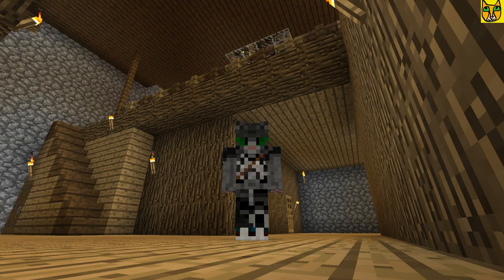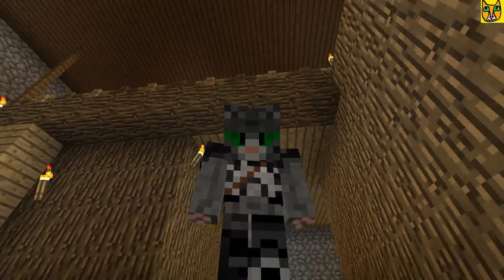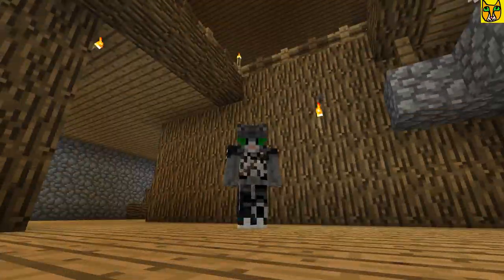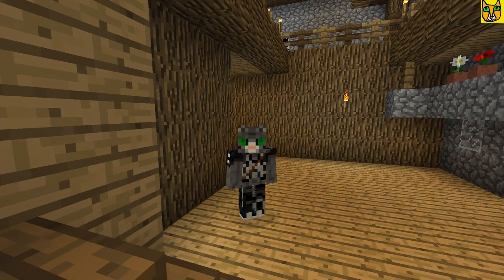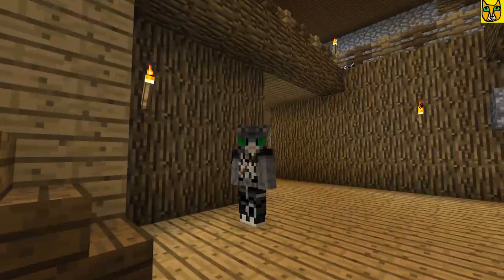Yes, I knew this, but I thought since it was called cactus green and I'm used to the olden days — I think that was there in the olden days too — I just dropped my timer. It is literally just yellow and blue to make green. I traveled 9,000 blocks away looking for a desert, and there was no desert. I don't even need cactus.